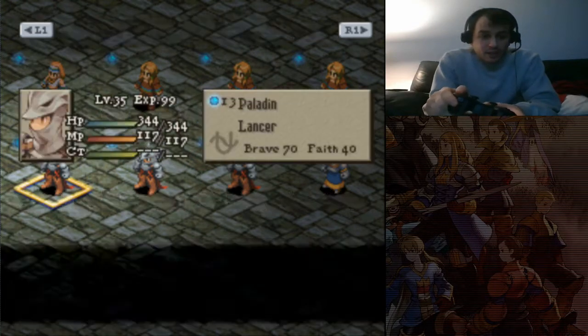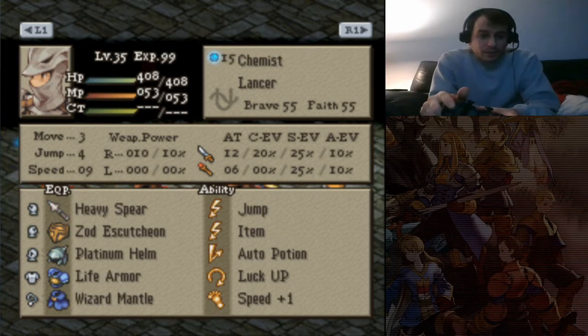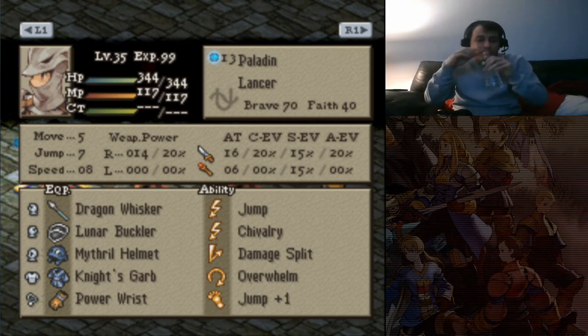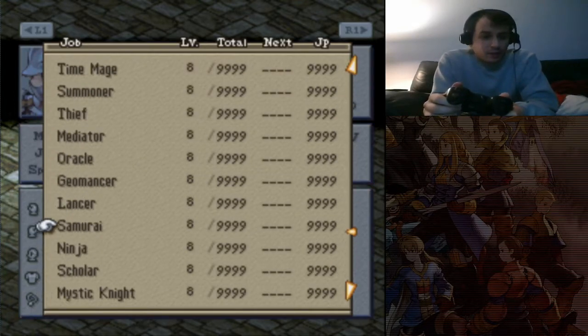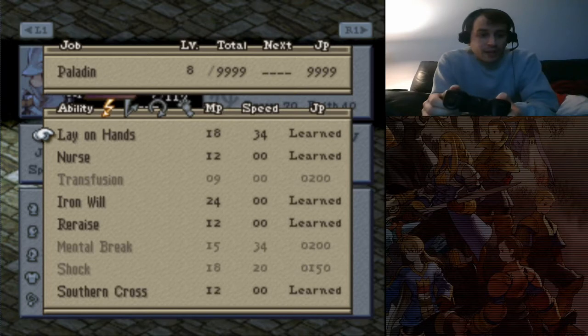He might need it against Argy's team, which comprises of Paladin, Monk, Chemist, and Time Mage. So this Lancer right here with Overwhelm and Jump and Chivalry — we got Max Range and Vertical Ignore Jump. From the Paladin skill set: Lanthands, Nurse, Ironwell, Reveille, South, and Cross.